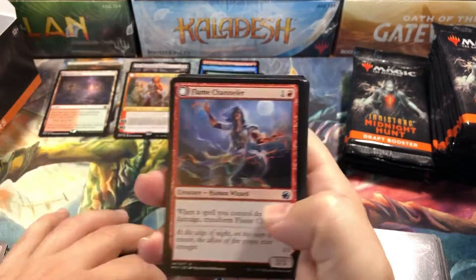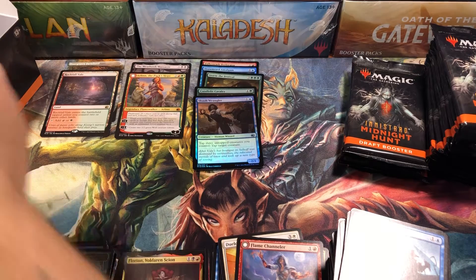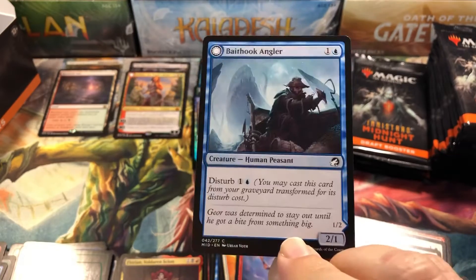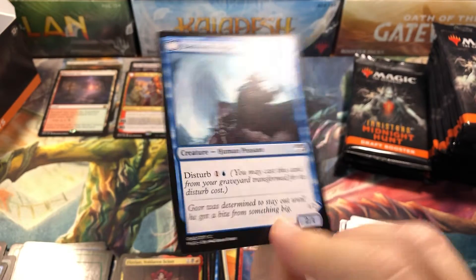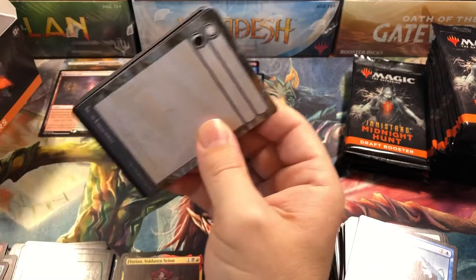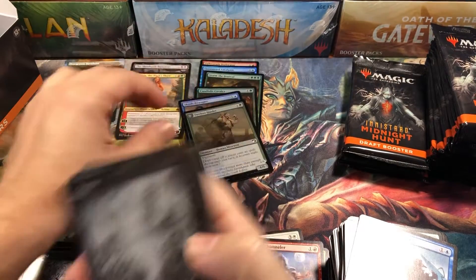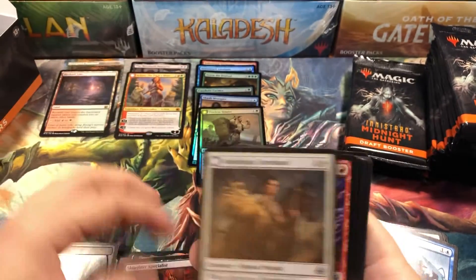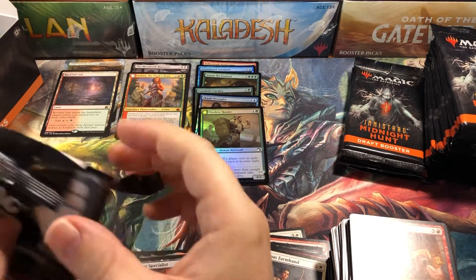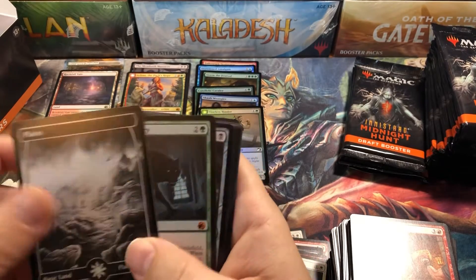Florian, our next rare. This Disturb mechanic is so good — I love the Disturb mechanic. I think that was a great idea for the flip cards: being able to cast it normally, and then when it dies you can cast it from your graveyard for a second cost and it becomes a second creature. It really helps in the late game, especially early game when your creatures can get wiped out pretty quickly by removal. It helps so you don't feel like you wasted a card because you cast a one or two drop and it instantly gets killed.